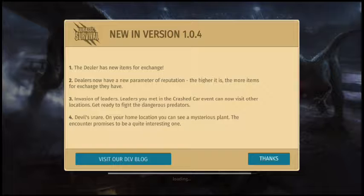Number 4: Devil's Snare. On your home location, you can see a mysterious plant. The encounter promises to be quite interesting. Alright, so let's go check this out and see what happens.